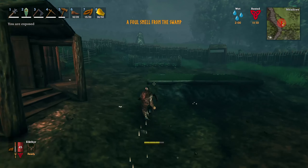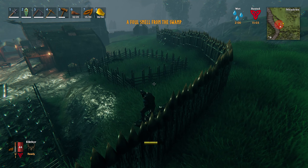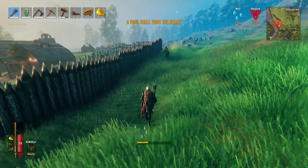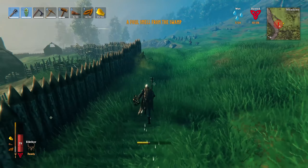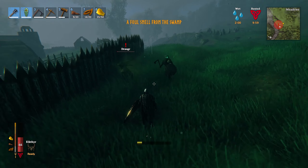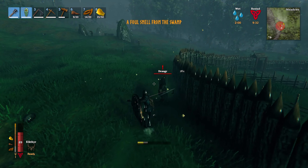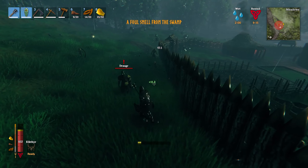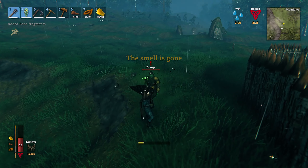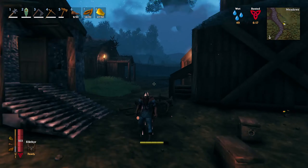I'm just trying to build a house and then this happens — I don't know where they come from. Is it Draugr? There are skeletons over there as well. There's quite a few of them actually — and they're not even going for me, they're just breaking my stuff! I wish they'd stop attacking my building and just come for me. Okay, finally finished killing all of them.